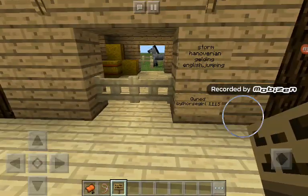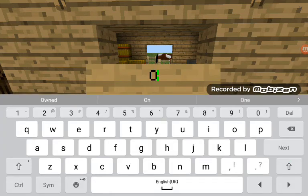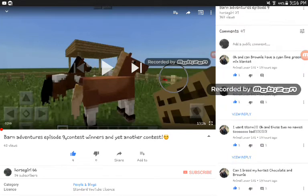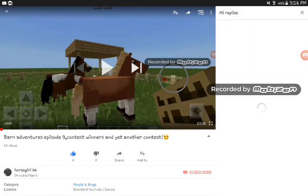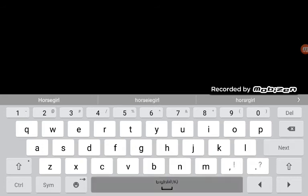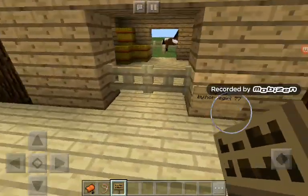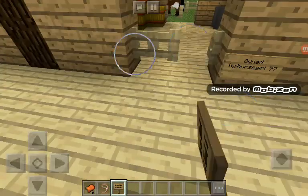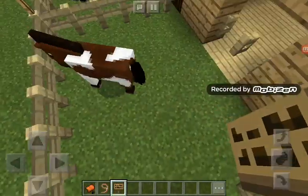I will move Storm into your pasture but I'll do that after the video. Now for this horse - congrats on winning this horse. I need a name, breed, gender, colour of blanket, and what you want this horse to do. Because I thought it's kind of boring if I just choose the names, breeds and everything, and you guys don't really get to choose anything except the blanket colour. So I thought it's basically like a really good competition.